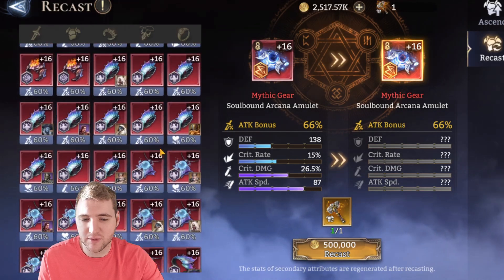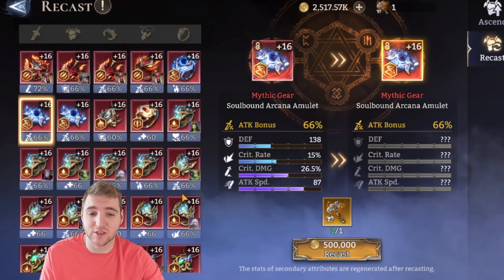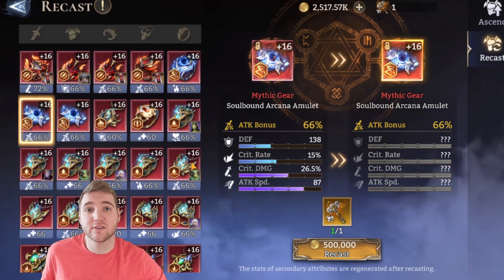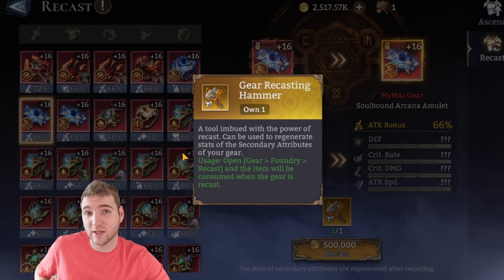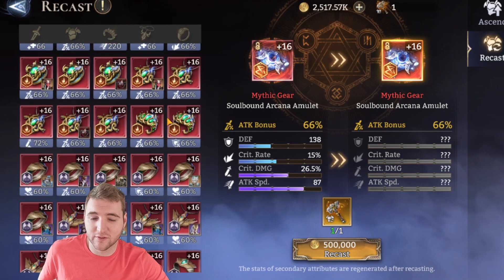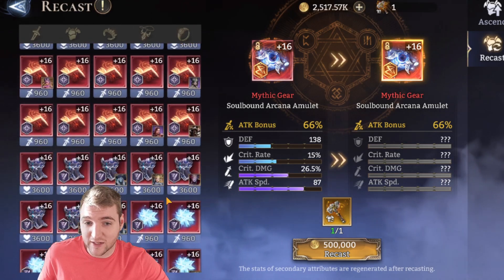One thing you might notice immediately: there are no ancient pieces in this list, so you cannot recast ancient gear. In the video I put out yesterday, I suggested only using these recast hammers on ancient gear because you're more likely to get something useful out of it. Well, you just can't. So that is again a pretty big blow.